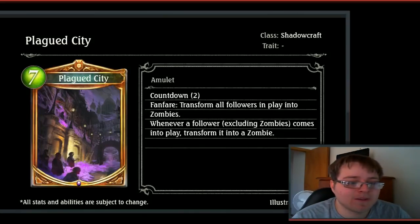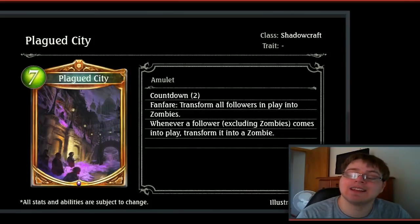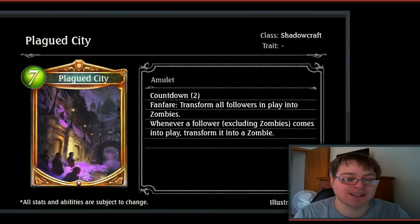First off we have Plagued City, a 7-drop gold amulet for Shadowcraft. Countdown 2. Fanfare: transform all followers in play into zombies. Whenever a follower, excluding zombies, comes into play, transform it into a zombie. So this is just a massive zombie card. I'd like to see some more zombie support because I think this could be a really interesting card. Whenever something comes into play — summoning something, a token off something — that's going to be a zombie now. It's pretty much guaranteed.